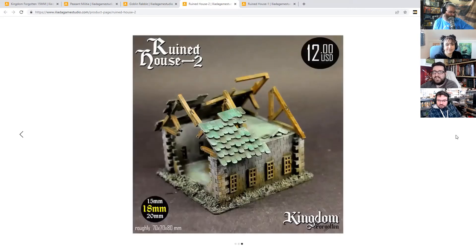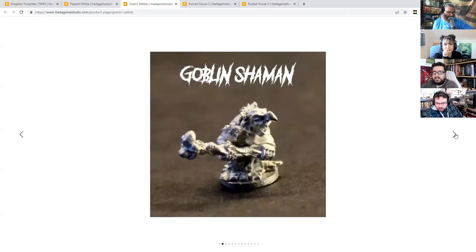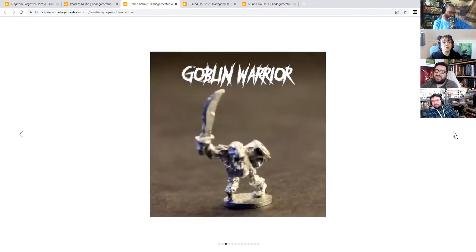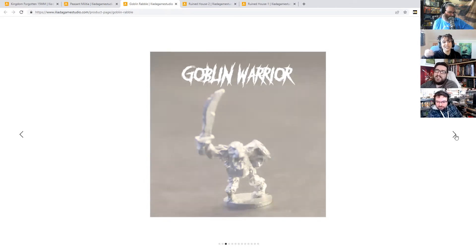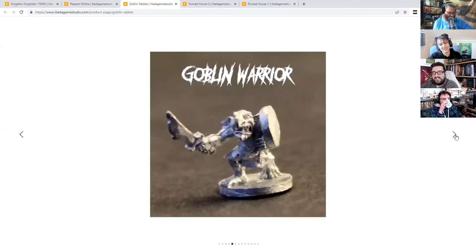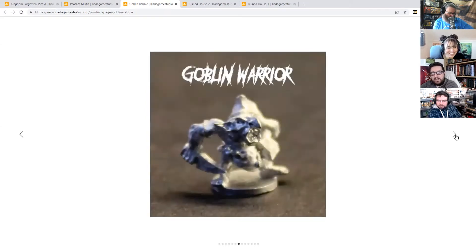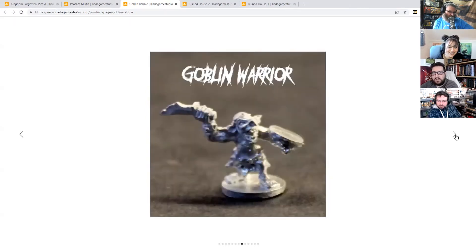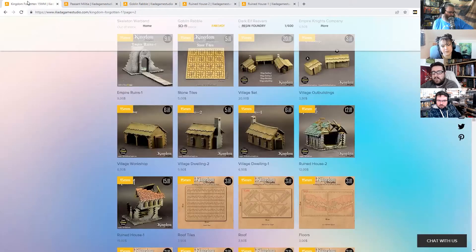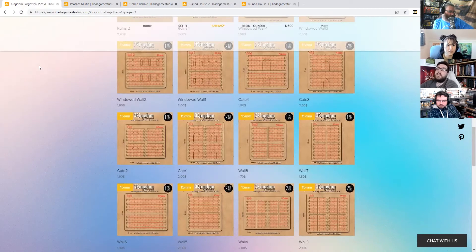Varnishing it works. We once got an army in the office from a guy who'd smoked beside it for 20 years - varnishing fixed the problem. Those little 15mm goblins are awesome. I'm not sure who these miniatures are by or whether they're in-house, but they're very cool - they may be an in-house range. There's also some larger castle sections in 15mm, so you can build your way up through there.